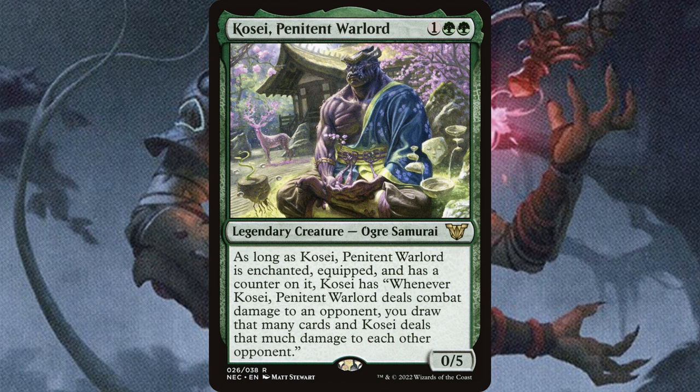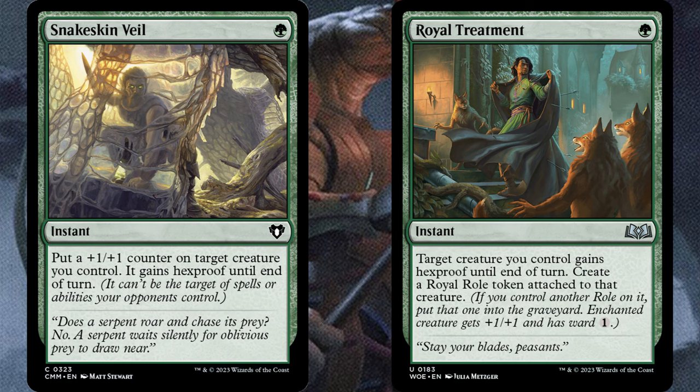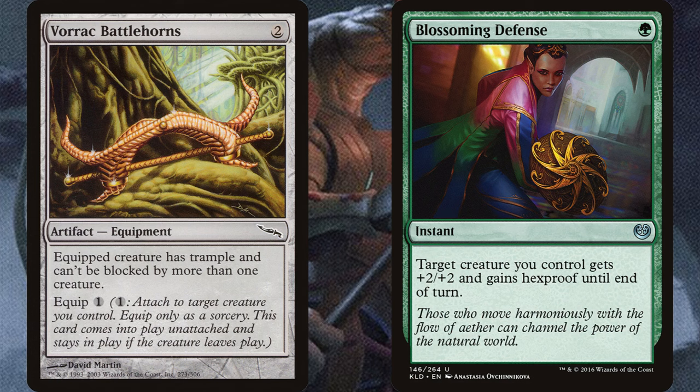One thing to keep in mind with this deck is patience. By patience here, I mean be careful and save mana for your protection spells, like Snakeskin Veil or Royal Treatment. There's a ton of these in the deck — I loaded it up with them — and you should always hold one up when you can. Instead of attaching one extra piece of equipment, be patient and hold up a Blossoming Defense. Using these to dodge removal is really good, and it makes your opponents waste their mana while you spend just 1 to dodge it. And because this commander can draw quite a few cards, it's pretty easy to keep many of these in hand as you keep refilling.